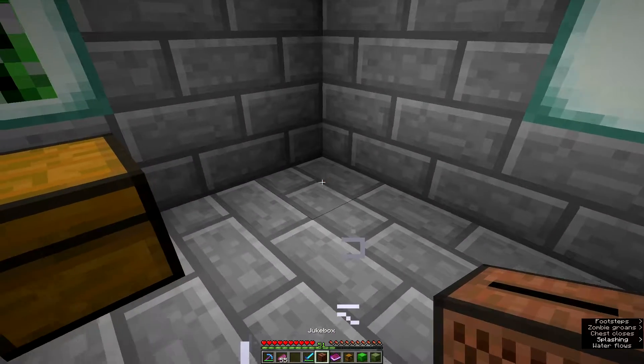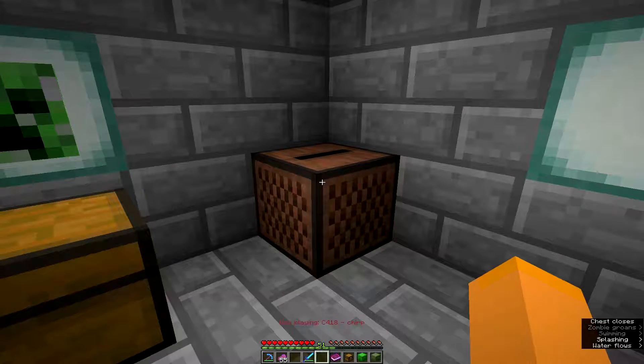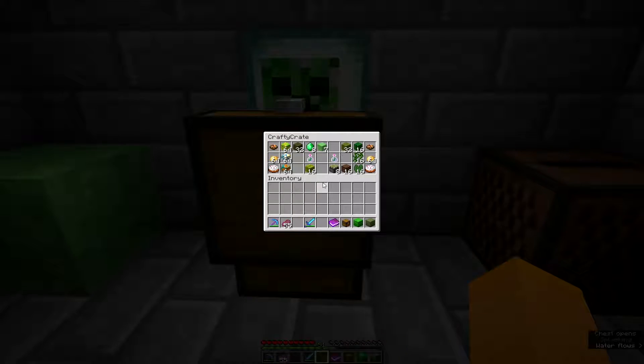Some cake — one on each side — some orange glazed terracotta, and a jukebox. I probably should have put this down right away so we had some music going on. Let's get the disc out and start it up. All right, there we go, now we've got some music. Good to go.